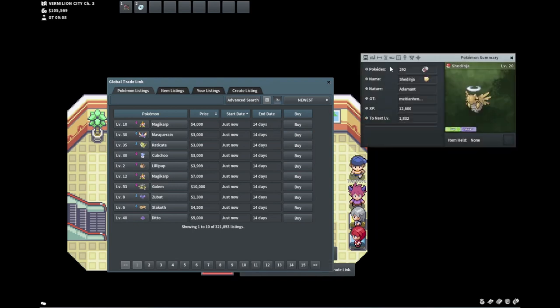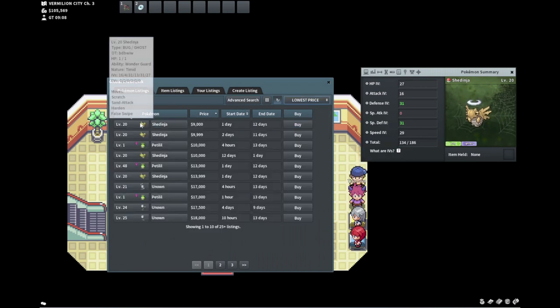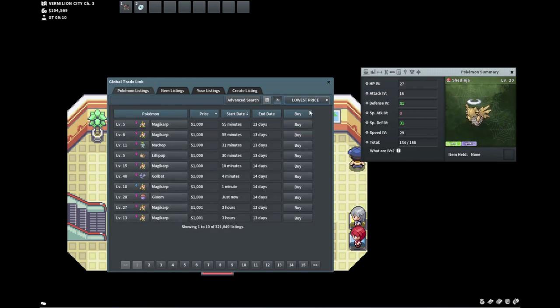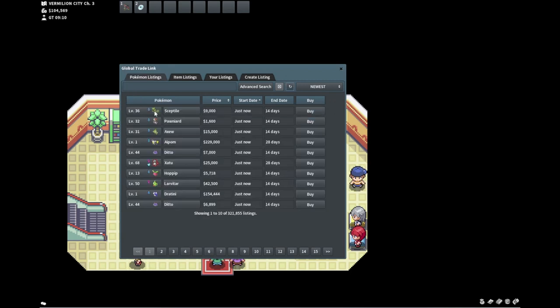Shedinja is one where if you see a double 31 you probably should never buy it. I bought this to show it as an example — I got it for 4k and this two times 31 is only worth about 9k. The idea — and correct me in the comments if I'm wrong — is that when you evolve Shedinja, it completely changes IVs in this game. I don't know if that's normal in other Pokémon games but I think that's why it has such low value — the IVs aren't permanent.